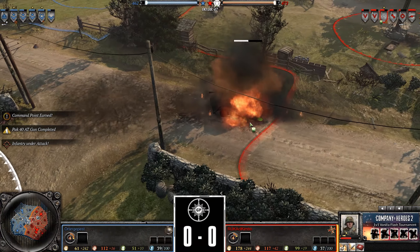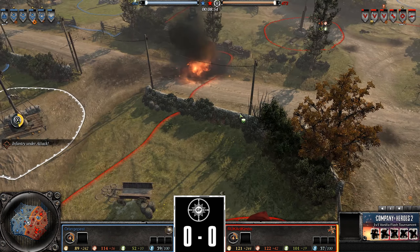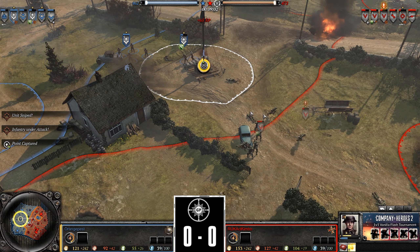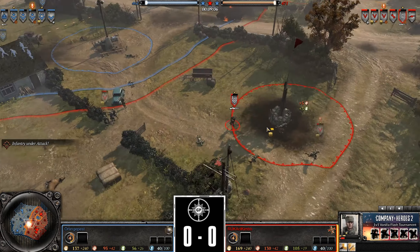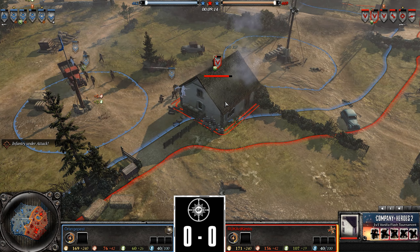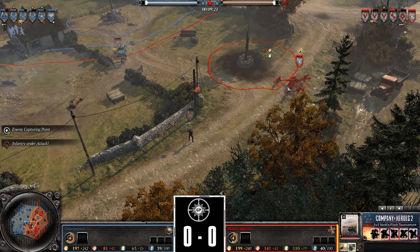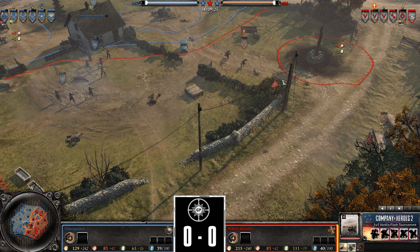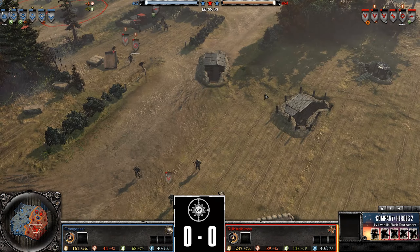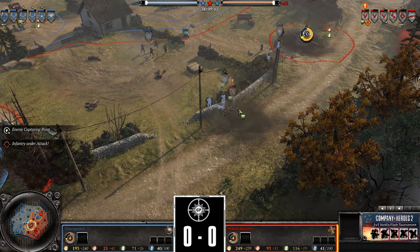Someone in chat called it — the armored car is going to hit the mine. I said no, but they were right. The armored car gets taken out by the teller mine. A mine grenade from the grenadiers unfortunately doesn't get a kill but does some health damage. Sniper at 10 kills still on low health — the mad lad going crazy with those shots. Great grenade by Orange Pest hits the grenadier squad and the infantry section continues to push forward.